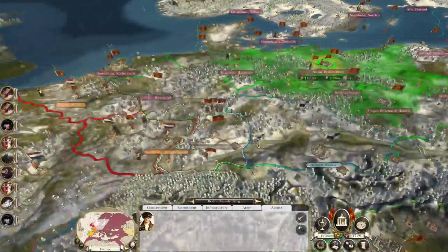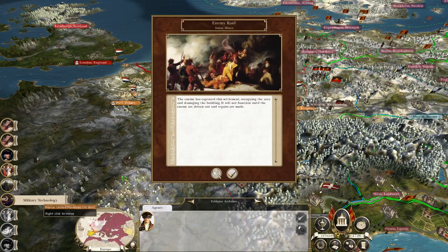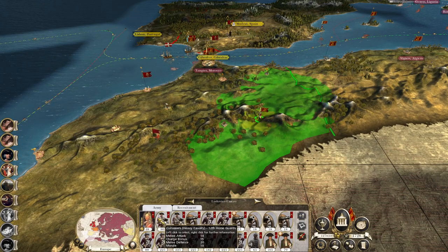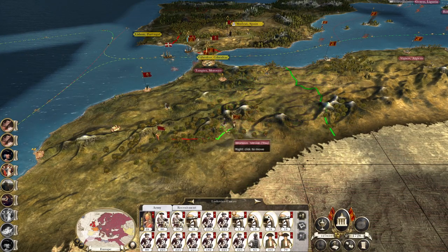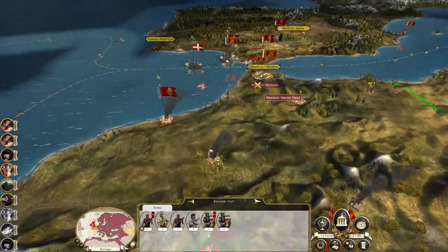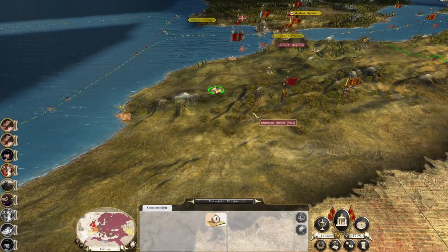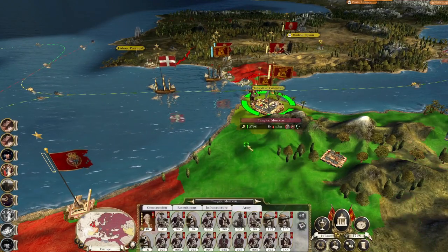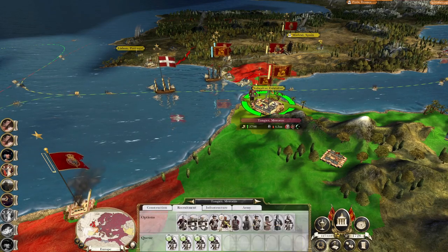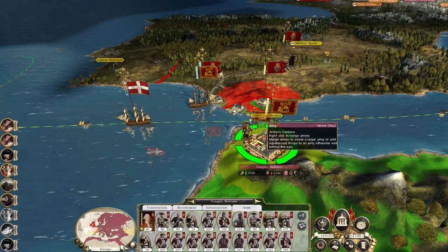As soon as you kill one rake another one takes its place. Enemy raid in the mines — we can get closer but not close enough, and that means he's probably going to destroy the church school. I'm recruiting dragoons so I should probably just recruit infantry instead so we can advance on into Gibraltar.